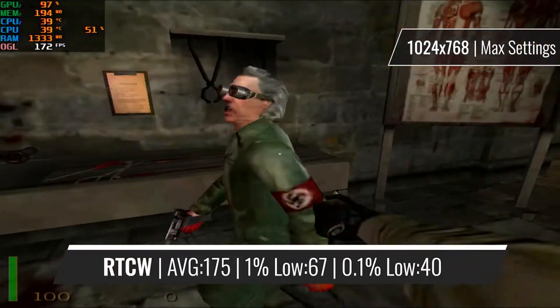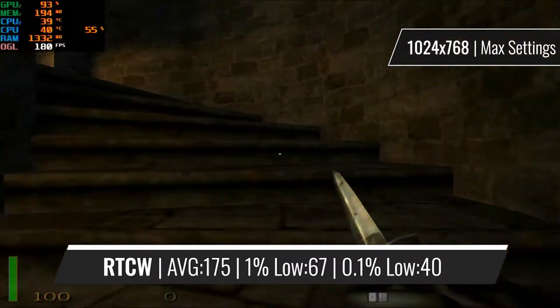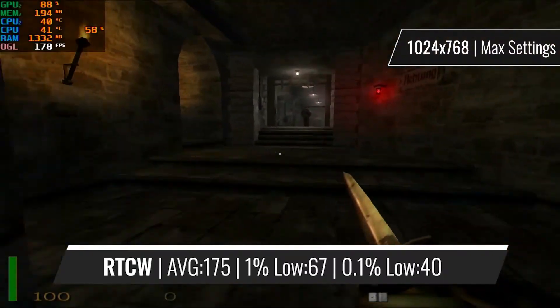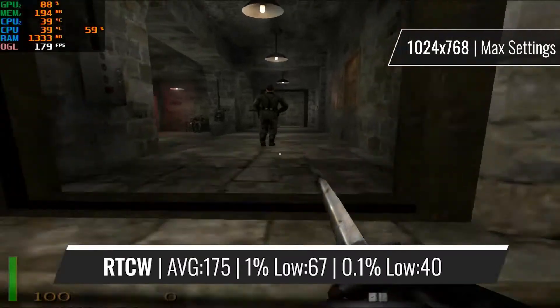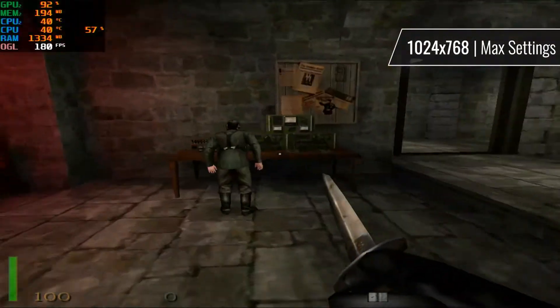First up in the benchmark list is Return to Castle Wolfenstein, a 20-year-old classic. It runs on the highest preset with a very nice average of over 150 FPS. But considering that the game was 4 years old at the time of the card's release, this is not a big surprise.